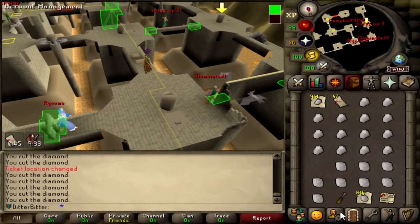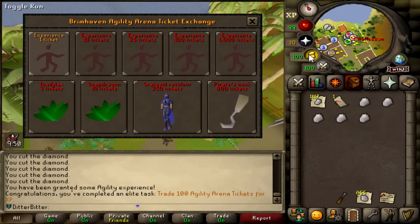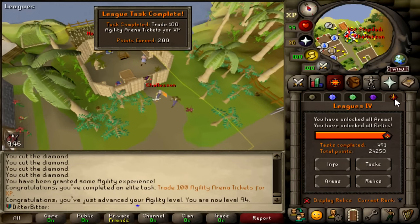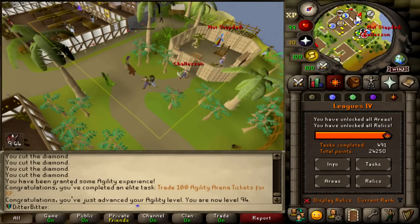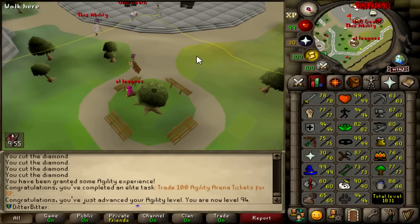We will be able to do 100 light orbs. 100 tickets — you've completed an elite task: Trade 100 agility arena tickets for XP, giving me 200 points. Blow 100 light orbs for 200 points — that's 24,450. That also got me to 94 agility.